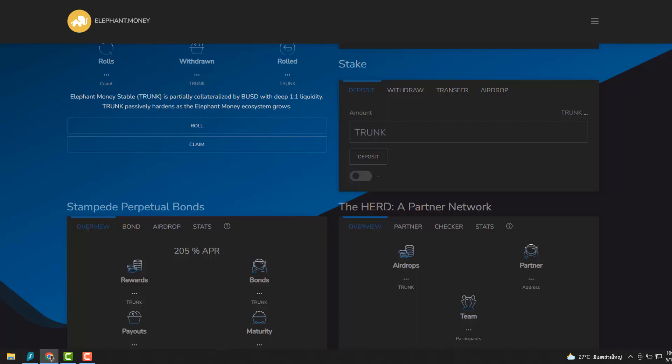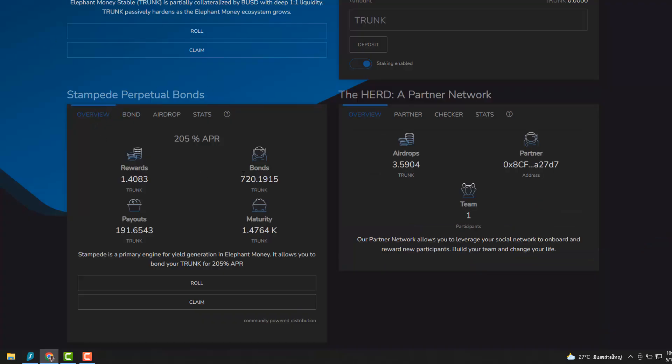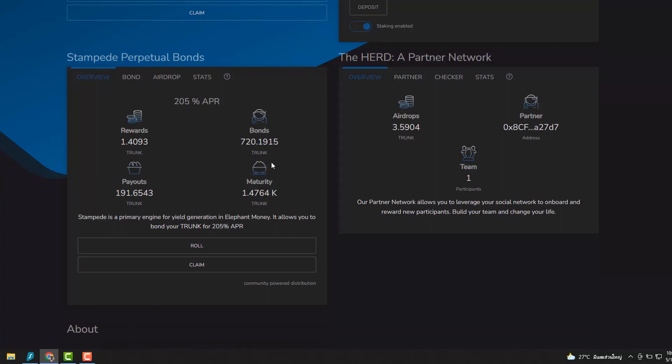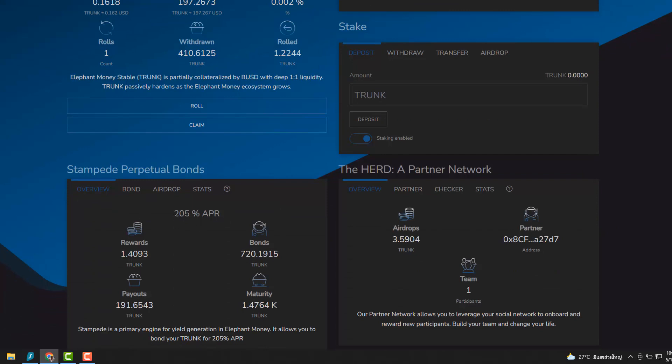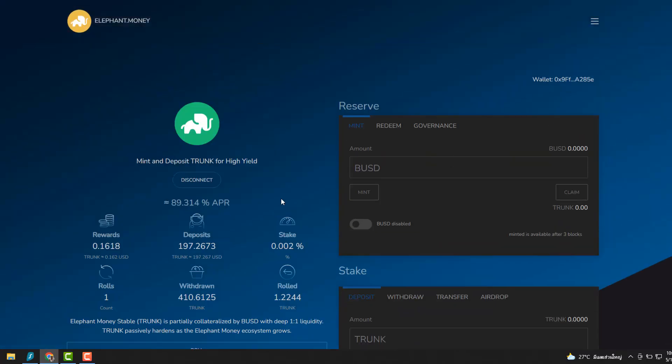Elephant is another long-term play for me — I've been in it since before they got exploited. They've since upgraded the code and everything's good again. I've got 720 bonds with 1,400 maturity. You can make around 205% APR on this, or if you compound, around 6–7x your money on these bonds.